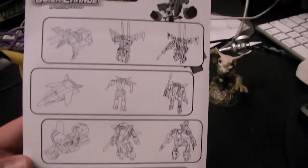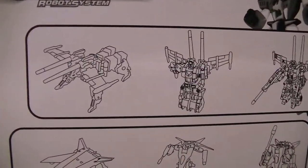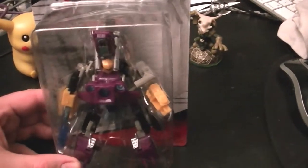They were two dollars each. They are the Quick Change Robot Systems — apparently there's whatever that is, a jet, a motorcycle, and another jet. Thought it would be fun to kind of open them up with you guys and take a look, so let's see what these guys look like.